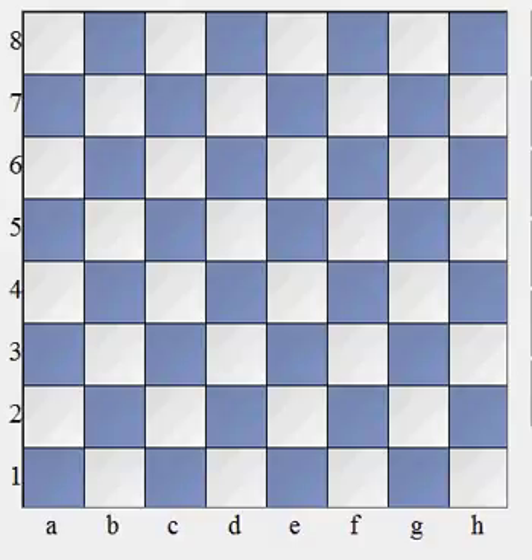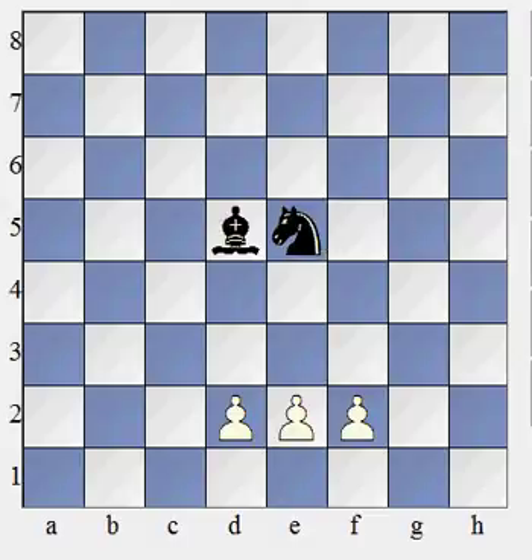The basic unit is the humble pawn. So let's say a pawn equals one point. Experience has shown that a bishop is roughly equal to three points, three pawns, on average. The knight, although it's a very different kind of piece than the bishop, is roughly the same — also worth about three pawns, or three points.